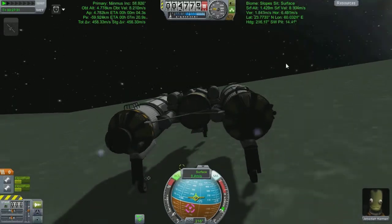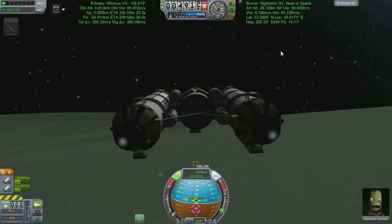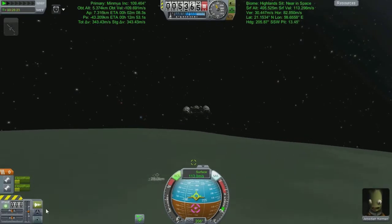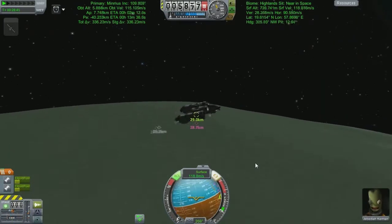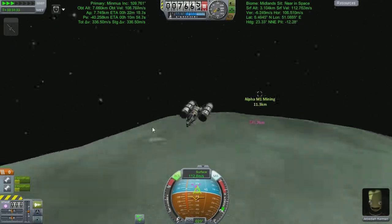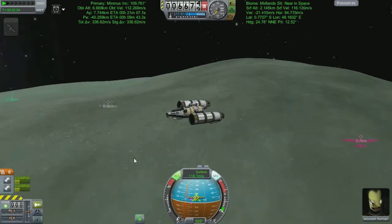Note for future self: go and do the science in the slopes nearby - my base is just by one so that can't be too difficult. We're going to point ourselves roughly at the base marker - the pink one - and just boost for all we're worth until the map tells us we're going to make it over the horizon. I wasn't going to even get close before smashing into the hill in front of me. We give ourselves a little push, aiming slightly around the spin of our orbit, because as we're flying the base is spinning on Minmus underneath us.